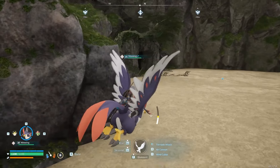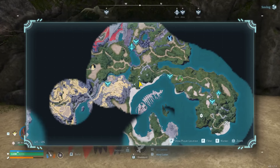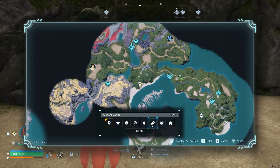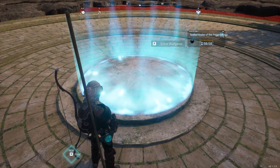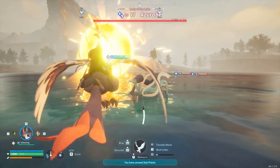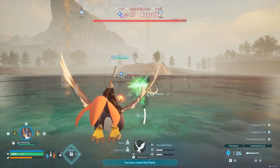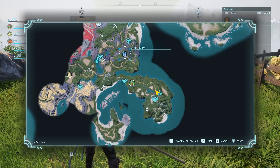Cave dungeons each have a boss pal at the end of them, along with different pals and rewards to find along the way. The dungeons can be quite winding and time consuming, but if you mark where cave entrances are on your map, or use the interactive map that we have in our Palworld guide, you can rotate between different cave dungeons fairly regularly. You just won't be able to repeat a dungeon immediately, as there is a cooldown.